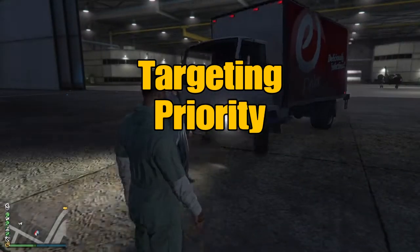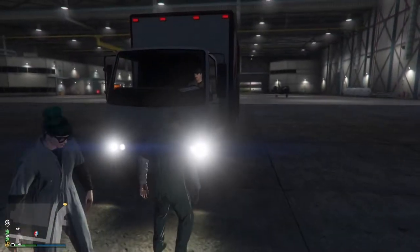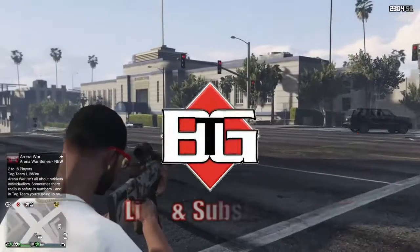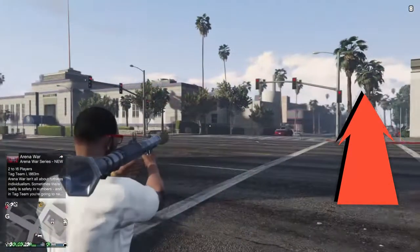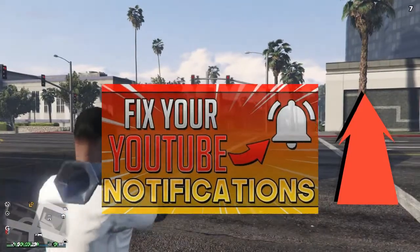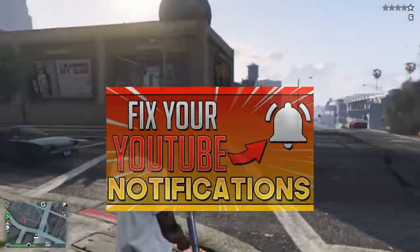Switching up your targeting priority is fairly simple, but it's also different from switching up your targeting mode. So if you are here to switch up your targeting mode, that's a completely different video, which will be scrolling across the top and down below in the description. This video is for your targeting priority, to help fix the problem of you killing your friends. I don't want anybody to give me any thumbs down because you feel like you got clickbaited and you're here for the wrong video.